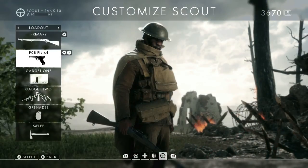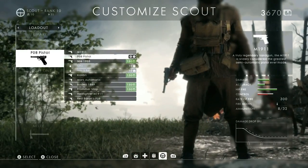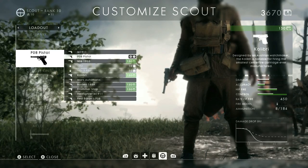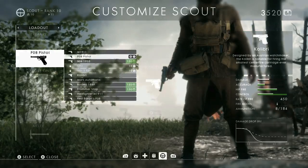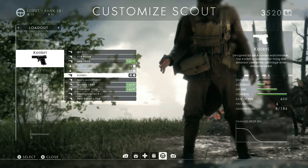To unlock the Calibri you first need to reach level 10 in the scout class, then it can be purchased for a mere 150 war bonds. The Calibri is definitely more for fun than used as a practical sidearm, as it deals very little damage.